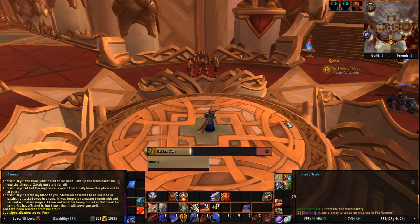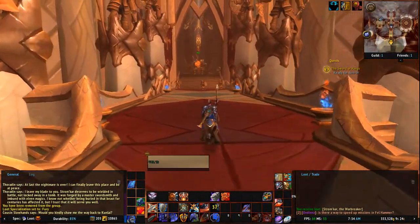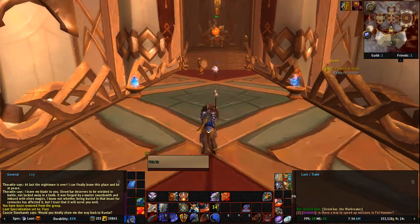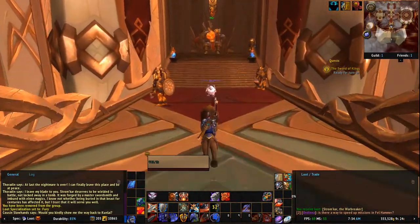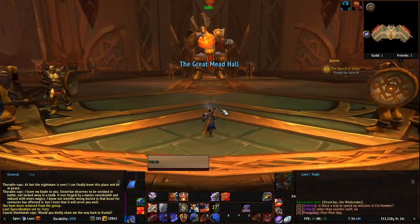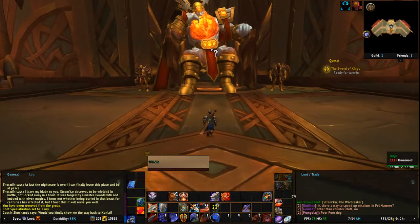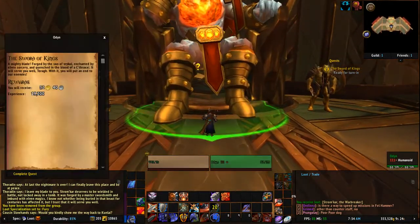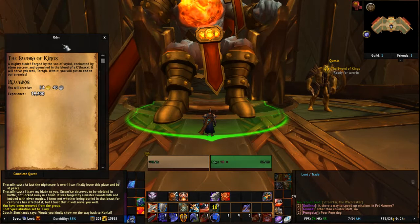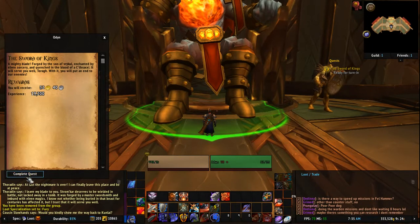Let's go back to Skyhold — actually we do have to go talk to Odin. I'm not sold on the spec itself. Feels slow. Feels like Ret — a little bit slow, a little bit boring as compared to some of the new specs where there's always a button to be pushing. A mighty blade, forged by the son of Raikul, enchanted by elven sorcery, and quenched in the blood of a Sothraxi. It will serve you well, Torag. With it, you will put an end to our enemies.